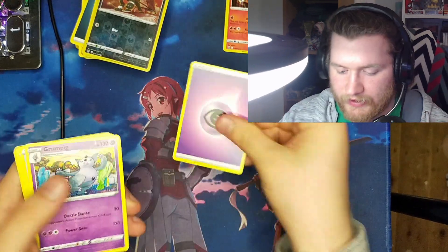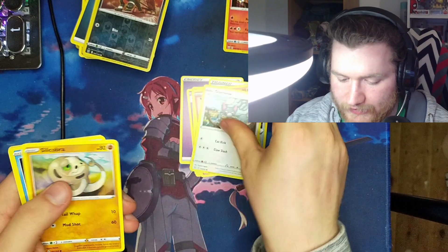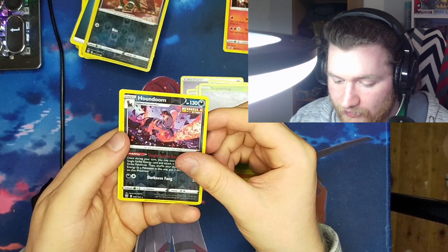Yo, that is sick! Just got a V and then a V-Max straight after each other. I love the Flapple and Appletun ones as well — Flapple was way better than Appletun. Psychic Energy, Grumpig, Scroll of Scorn, Bruxish, Tepig, Glimmet, Silicobra, Frillish, Scatterbug — oh, holo Houndour! We've got the holo Houndour and the reverse holo Houndour.